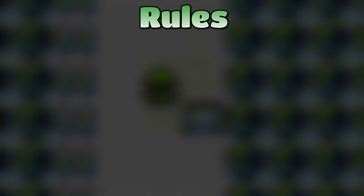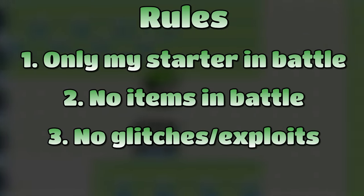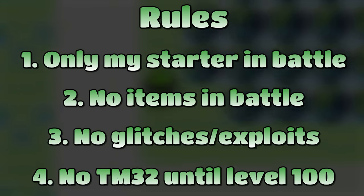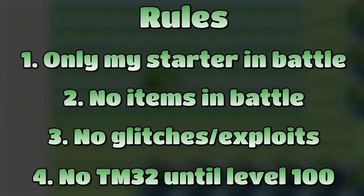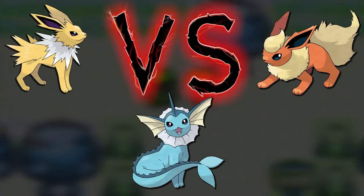For each of the playthroughs I'll use the following rules: only my starter in battle, no items in battle, no game-breaking glitches, exploits, or RNG manipulation, and no TM32 which is Double Team until level 100. For a more detailed copy of the rules, check the video description. So now let's compare these Pokemon.